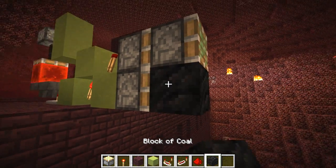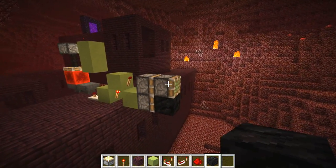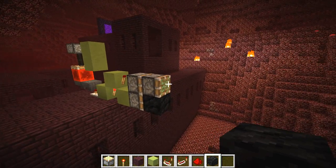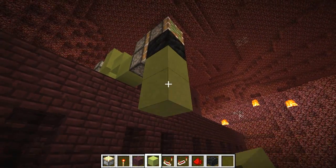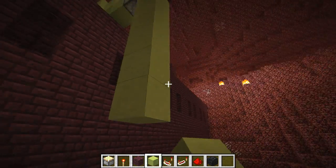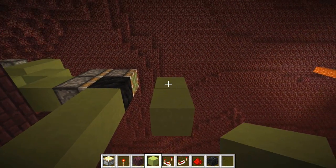Let's use a coal block for our switch here - this block is going to be a switch. We're just going to power the top piston, which is kind of ingenious. Now this part of the build is our main chute - so our mobs are falling down the mob trap.